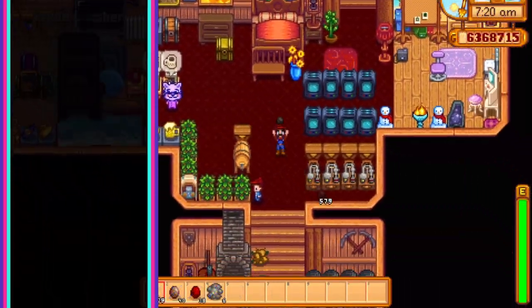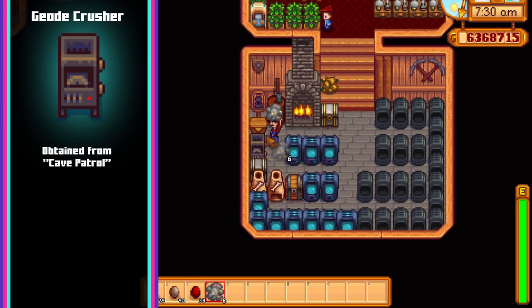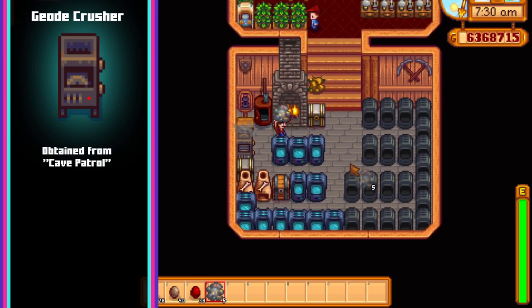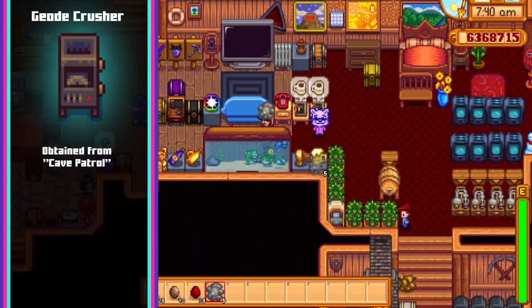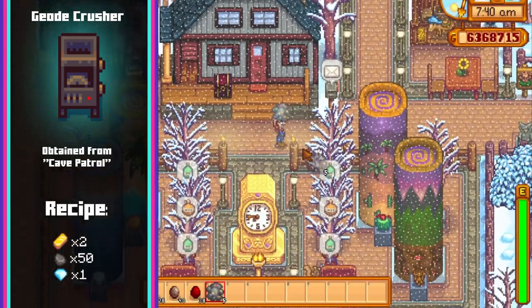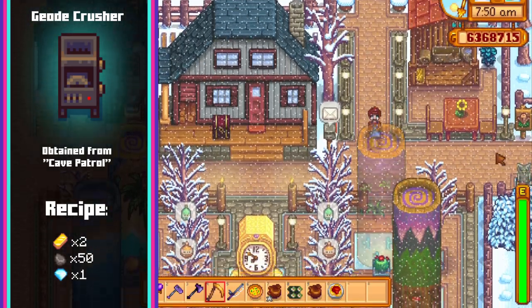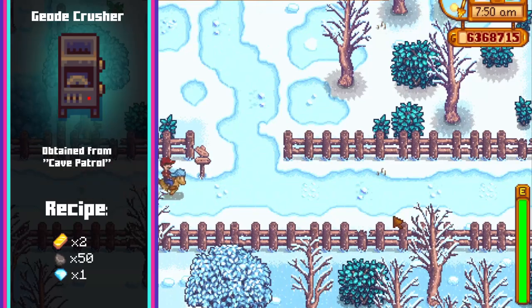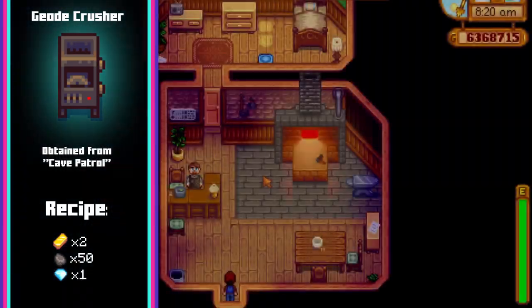Next up we have the Geode Crusher. The recipe for this item is obtained by completing the quest Cave Patrol for Clint. To complete this quest kill 50 bats, dust sprites, skeletons or grubs within the 7 day time limit. Once this is done the Geode Crusher can be crafted using 2 gold bars, 50 stone and 1 diamond. The Geode Crusher works the same way a furnace does in that you need one piece of coal per use, except instead of ore the Crusher only accepts geodes, opening them for you and saving you a trip to Clint.